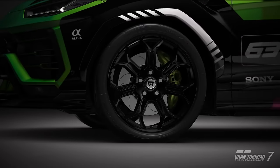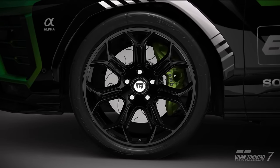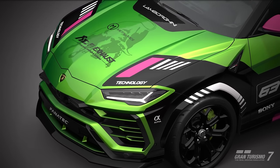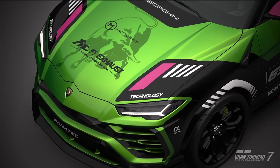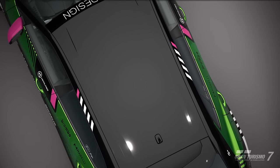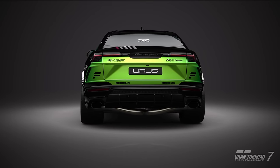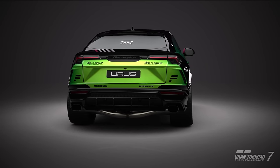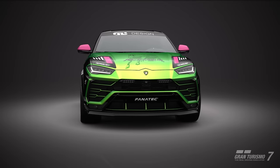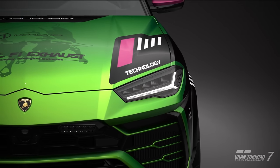Hey, what is up guys, welcome back to the channel and welcome back to Gran Turismo 7. We're going to continue on with our money making methods for the update 1.44 cars, this time moving to the Lamborghini Urus. This car is very much capable of running a 600 and a 700 pp build, and I thought I'd aim to show the 600 build as this thing in terms of its stats is just absolutely bonkers for a 600 pp car.